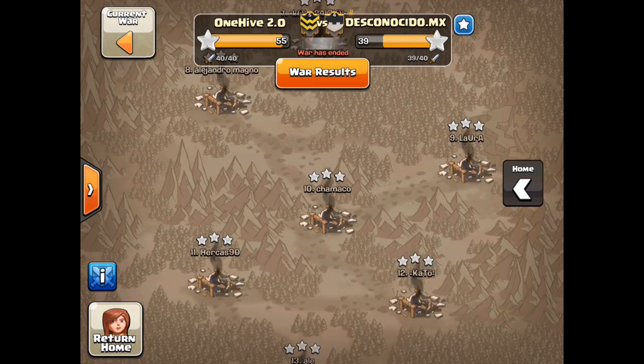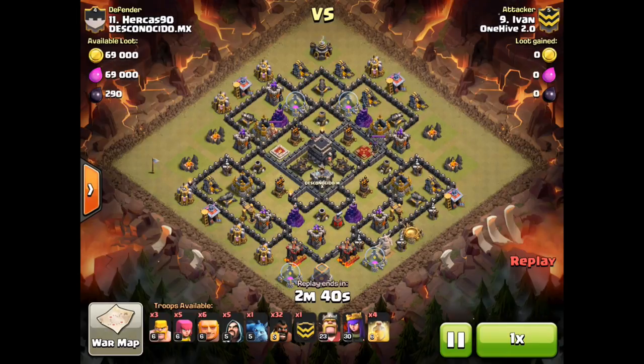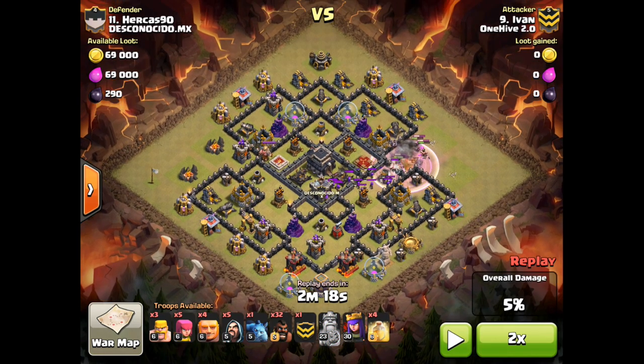Looking at the first type of 2-1-2 deployment, this is shown here with Ivan's attack against their TH11. He's using his king to pull the CC and take out the enemy queen, which is a great use of his king.